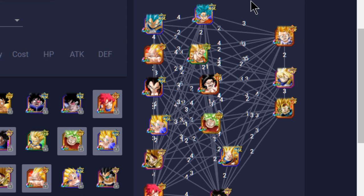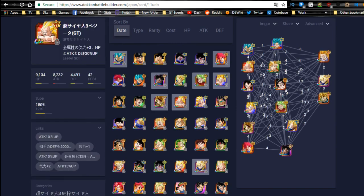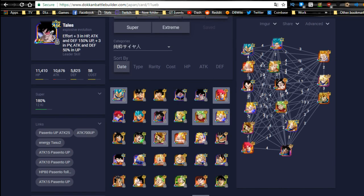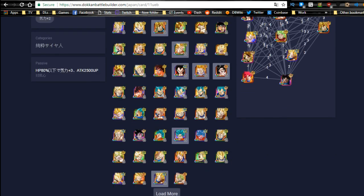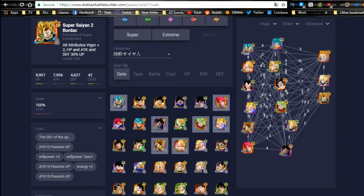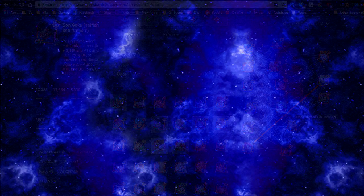Let me know what team you guys have come up with that you think is really good — is there anything I missed? Going back to the full chrome view, these are just TURs for this category — no LRs, no SSRs, nothing — and look how many units there are. The Pure Saiyan category is really OP and you have so many units to choose from. I just highlighted the teams I think are most OP or most fun, but anyway thanks for watching — make sure to sub if you're new and I'll catch you all in the comments below!